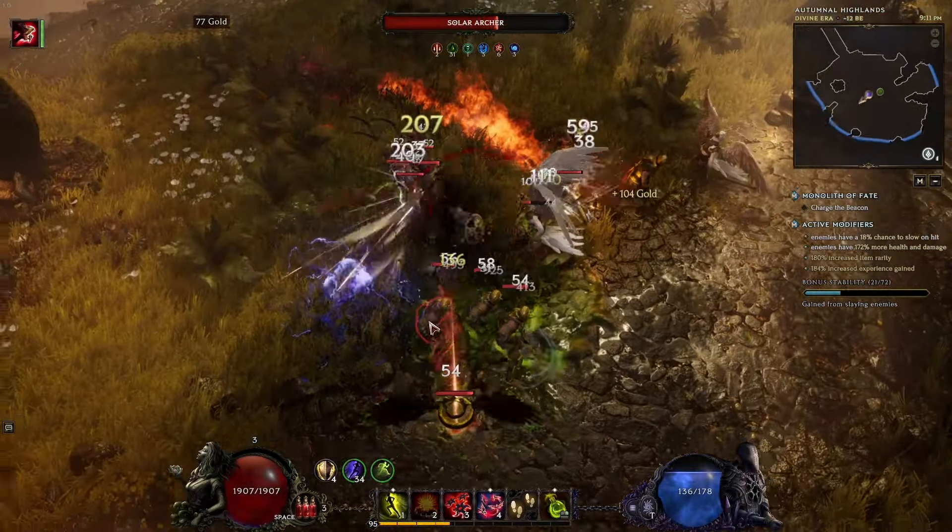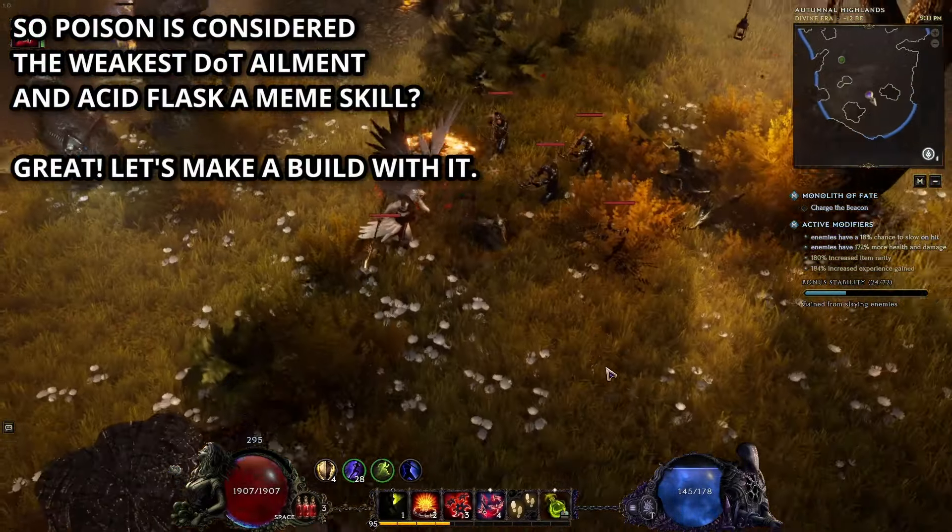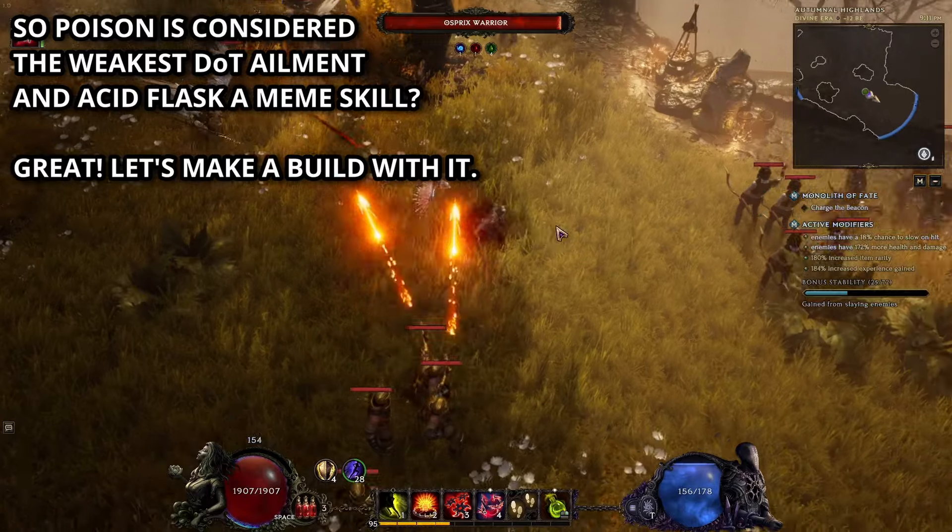G'day folks, ZiggyD here and it's finally time — my final build guide for my poison acid flask trapper on the rogue falconer.